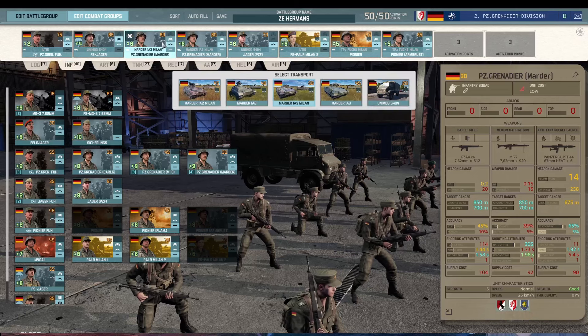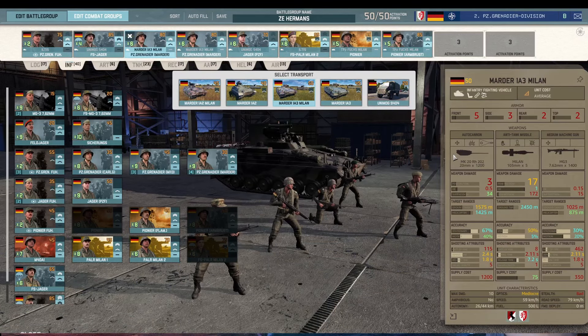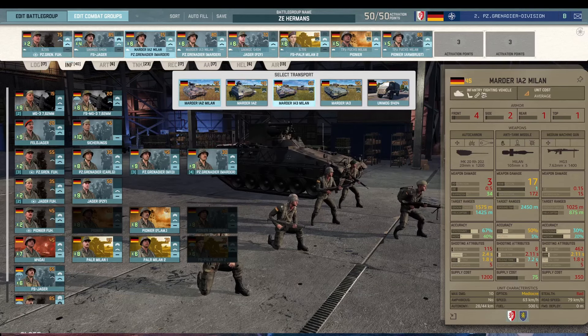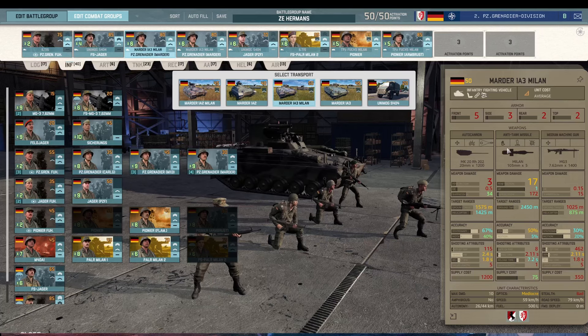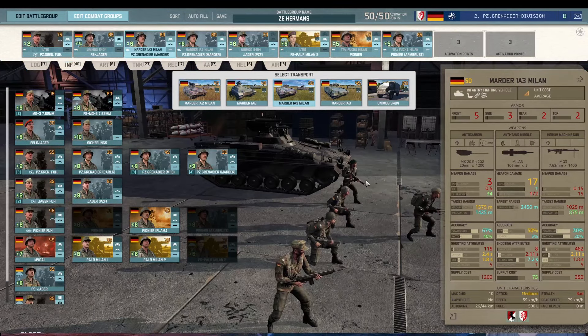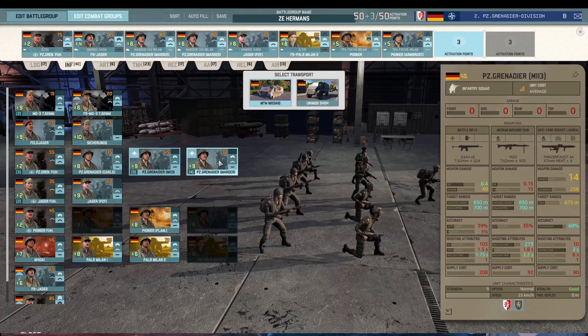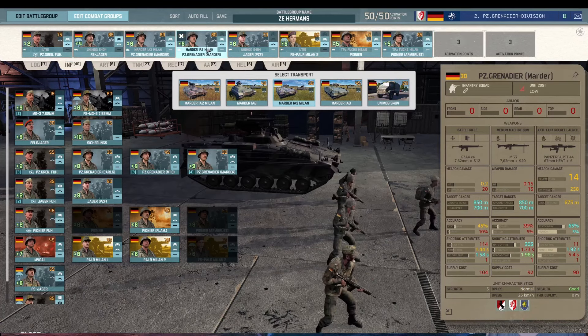Panzer Commanders in Marders — the Marder 1A3 so you can survive a bit more frontally. The five points difference is absolutely worth it, and the extra side armor can be really helpful. The autocannon on this thing can help — it's not amazing but it can help. The Milan 1 same thing, and the five front armor means it will stay around for a good bit. The Panzer Commanders themselves are still a bit annoying with only five hit points, but they're extra infantry you can just have around while the Marders help out.